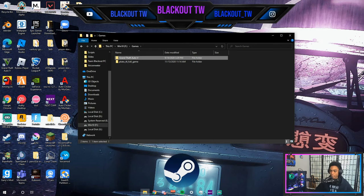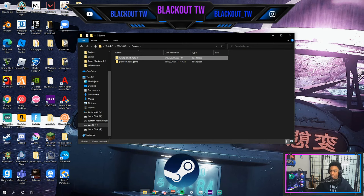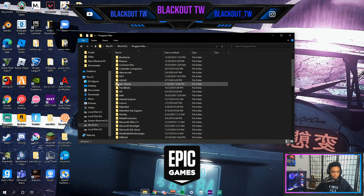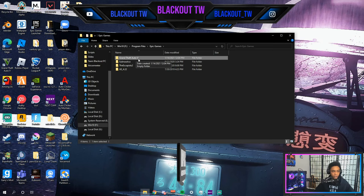Now let's go to Epic Games. For Epic Games, you're gonna do the same steps. Go over to your disc and look for Program Files. Scroll down until you see Epic Games, double click it, and you'll be presented with the Grand Theft Auto 5 folder. Click that and click Select Folder.